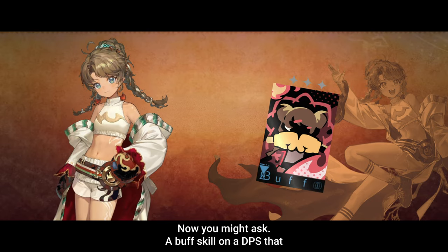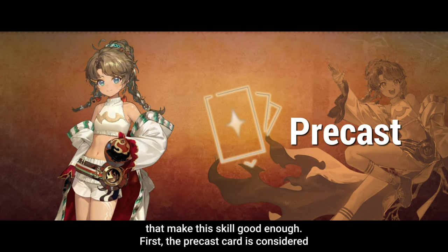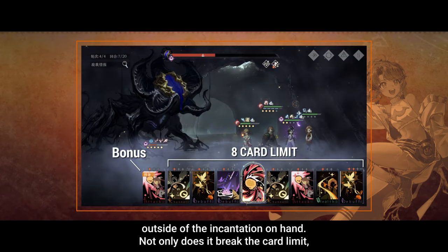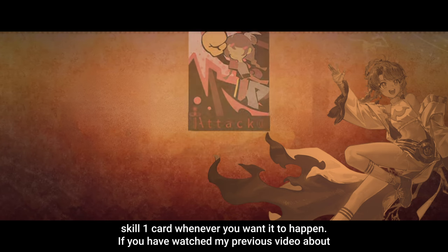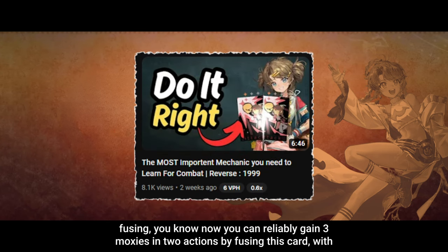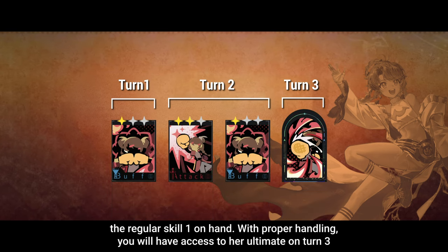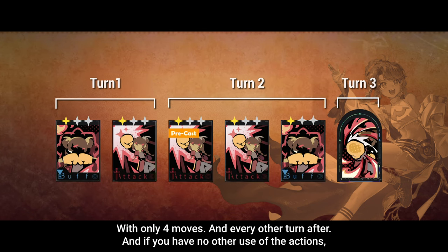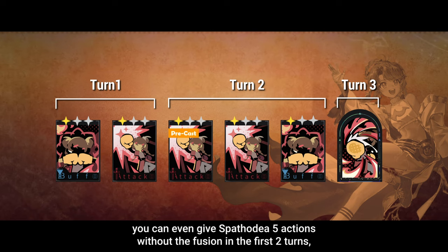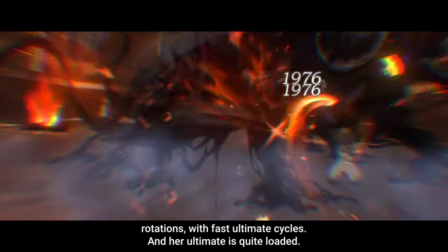You may ask: a buff card on a DPS that does no damage — shouldn't this be a bad thing? Well, there are a few things about pre-cast that make this skill good enough. First, the pre-cast card is considered outside of the incantation on hand. Not only does it break the card limit, it also won't change when you refresh the deck. This allows you to easily have access to 2 Skill 1 cards whenever you want. And if you've watched my previous video about fusing, you know you can reliably gain 3 moxie in 2 actions by fusing this card with the regular Skill 1 on hand. With proper handling, you will have access to her ultimate on turn 3 with only 4 moves, and every other turn after that. You can even give Spadodia 5 actions in the first 2 turns without relying on RNG. Overall, this gives her a very reliable rotation with faster ultimate cycling.